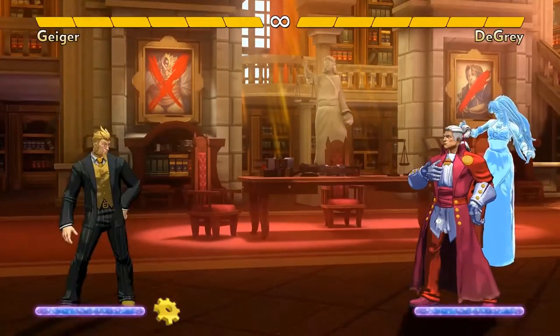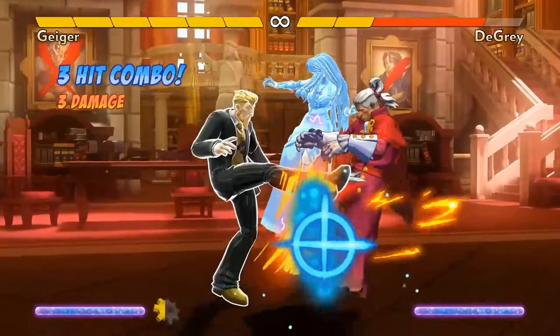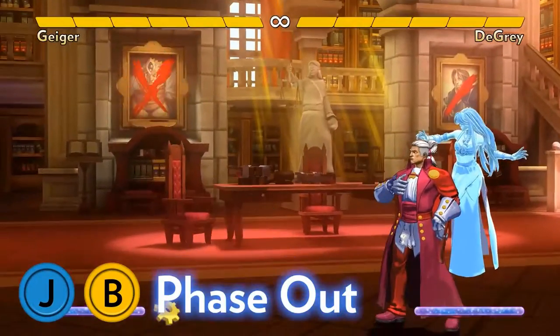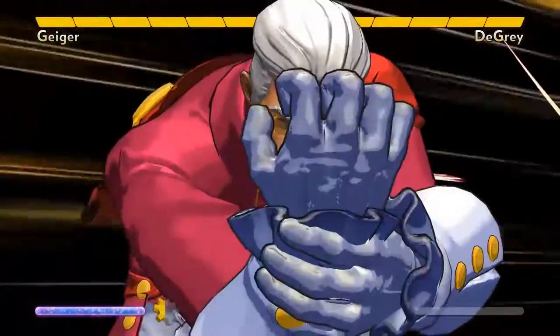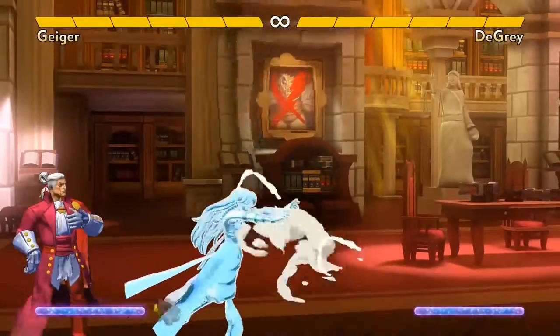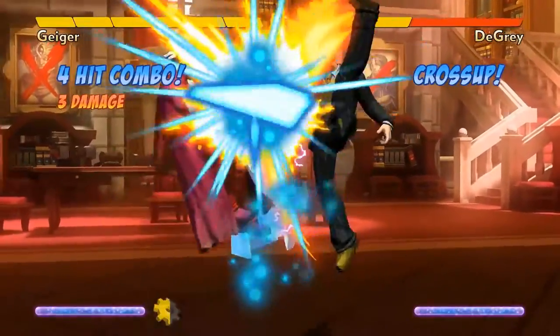Geiger's Jump A is a long horizontal kick, which is good for hitting air-to-air and also for jumping in to do combos. His Air B is Phase Out, a move that briefly stops time for himself but not for anyone else. During this brief time, he's completely invulnerable. He can use it to avoid enemy moves — even enemy supers — and to mix up his timing and jump arc to confuse the opponent. And Geiger can still attack after a phase out on the way down.